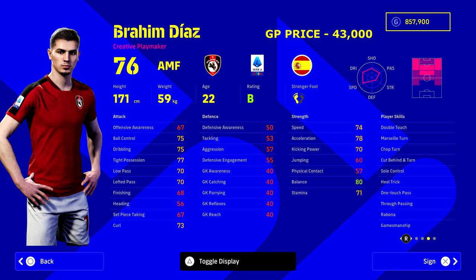A bit of a strange choice next — Brahim Diaz, who's been praised in the comments. It's always good to get recommendations and look at what players can be boosted into. You can simulate their stats on efootballdb.com for different positions. At 43,000 GP he's not the tallest or fastest, but he has unbelievable dribbling and ability on the ball, which is exactly why we want him.